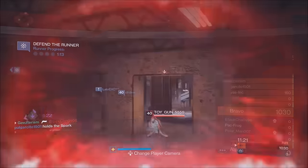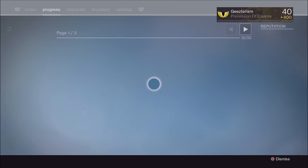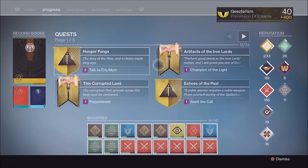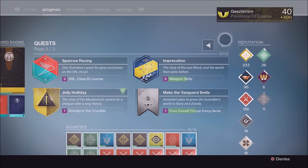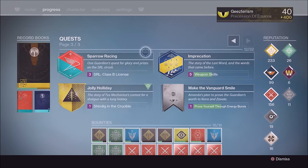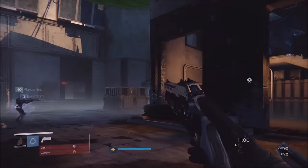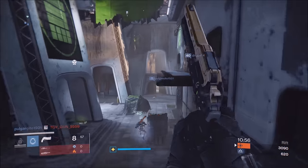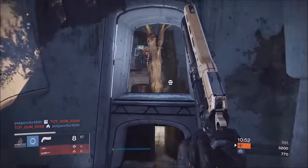In my other video I talked about the Party Crasher +0. Keep playing the games. For me personally, if I'm by myself I'll play Rumble. It doesn't matter if you come in first, second, third, or last — it doesn't matter. Funny thing is, I've seen more legendary drops — Matadors, Party Crashers, and Izalunas — drop for individuals who are at the bottom of the leaderboards.